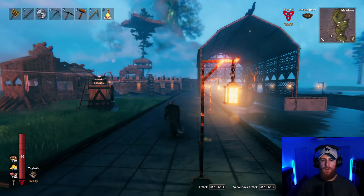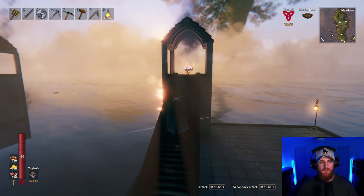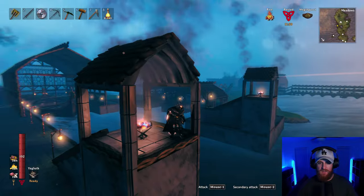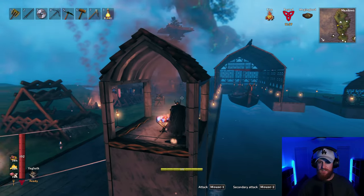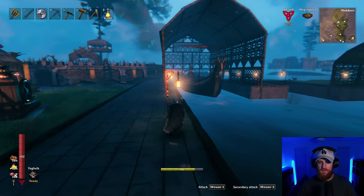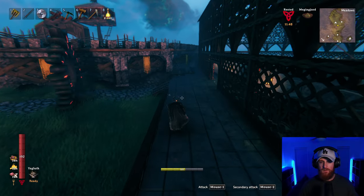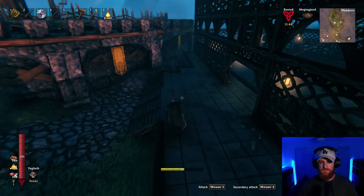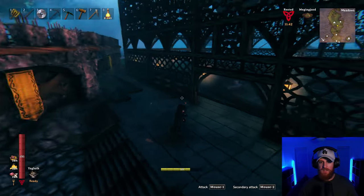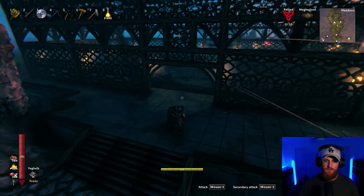Lanterns everywhere. I might put a couple more in certain spots just because there are spots with no light. These towers are kind of like guide lights, I guess. I've added stairs so we can just run up and pass through either side if we need to go from one side of the island to the other.